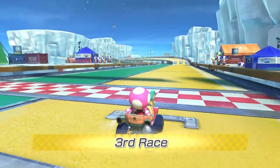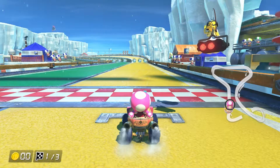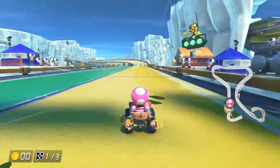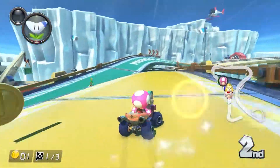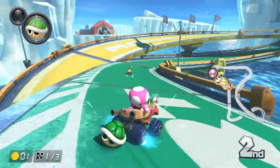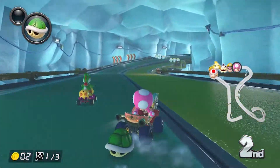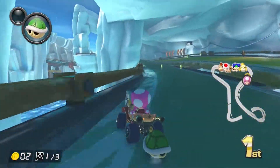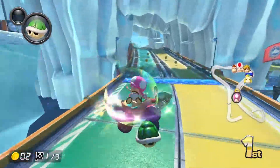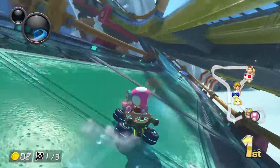Oh boy. Ice physics and 200cc. Now, we got a little lucky when it came to Mount Wario being the only other ice course, and the fact that — I guess just because that's my favorite course and I've played it so much — we didn't do all that bad. But this one, I call it Bad Bad Outpost for a reason. First 'bad' is because it's not a great course, second 'bad' is because I'm kind of bad at it sometimes. We'll see how we do here.